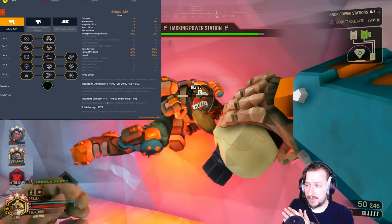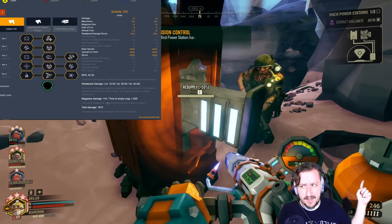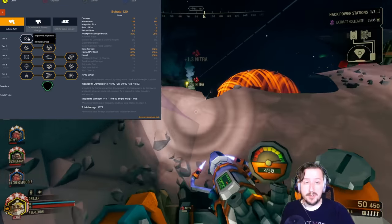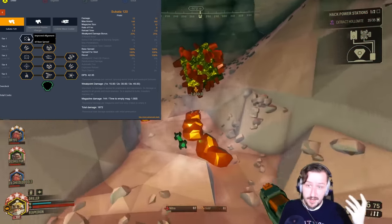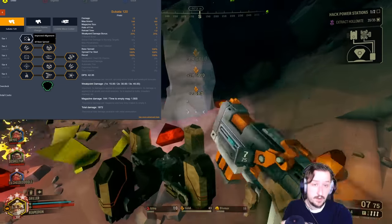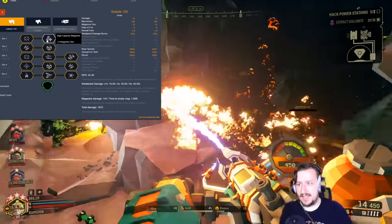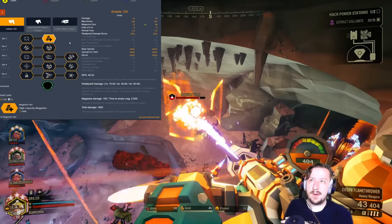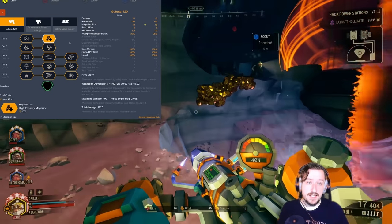I'm going to be building towards my Flamethrower, although I will have a build for each one. There will be footage in the background, all played on Hazard 5, so if it works there it should work on any difficulty. In Tier 1, we have two options: Improved Alignment, which lowers base spread to zero so your first shot goes exactly where the reticle is — useful for picking off web spitters or getting a headshot on acid spitters. High-Capacity Magazines raises magazine size from 12 to 16. I usually pick that one since the Subata is already accurate enough and I'm often spam-firing it.